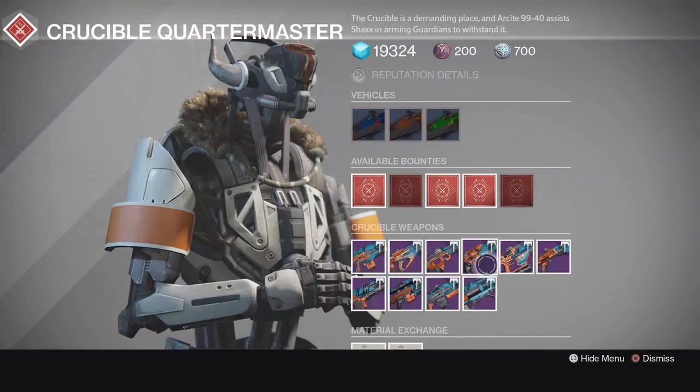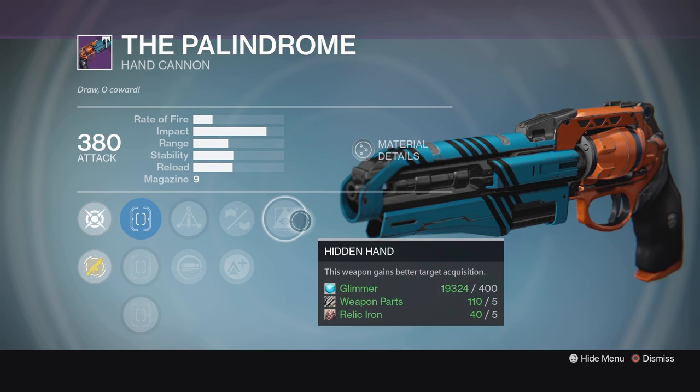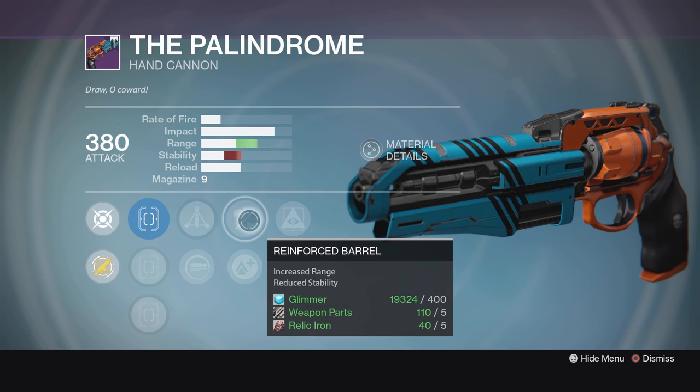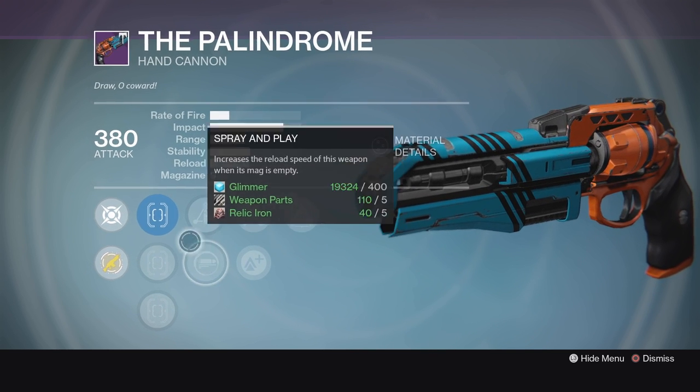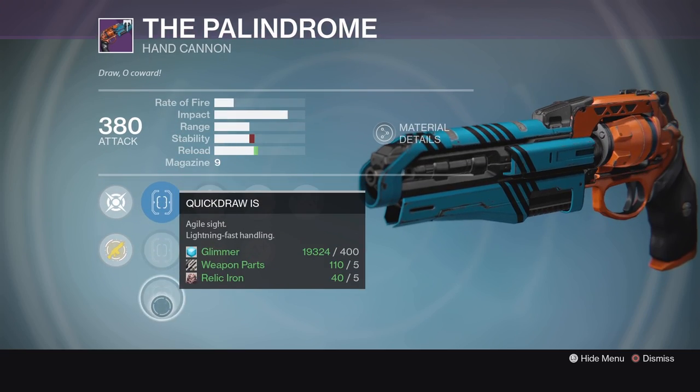Next up, we'll take a look at the Palindrome. Not a great roll on the Palindrome this week. Hidden Hand, Reinforced Barrel — Reinforced Barrel is definitely second best to Rifle Barrel. It's tough to take that stability hit to get the range. Rifle Barrel is a much better perk, but this isn't an awful roll. It's just not as good as what we've seen in the past. We also got Lightweight, Triple Tap, Spray and Play, Steady Hand, Sure Shot, and Quick Draw.